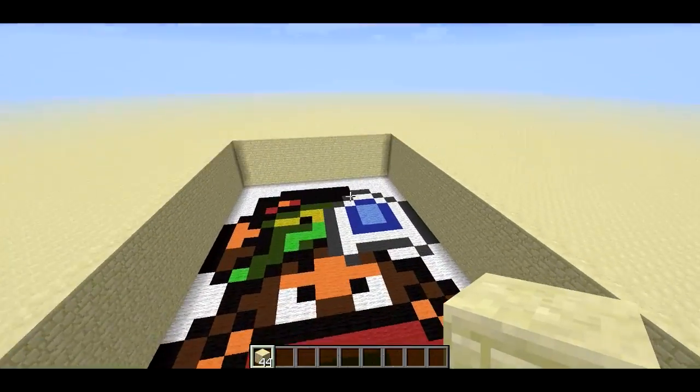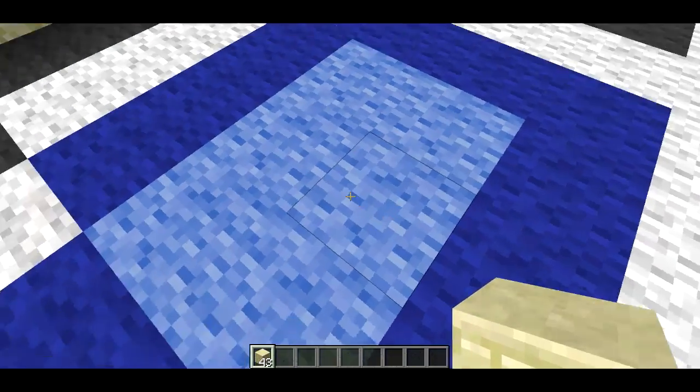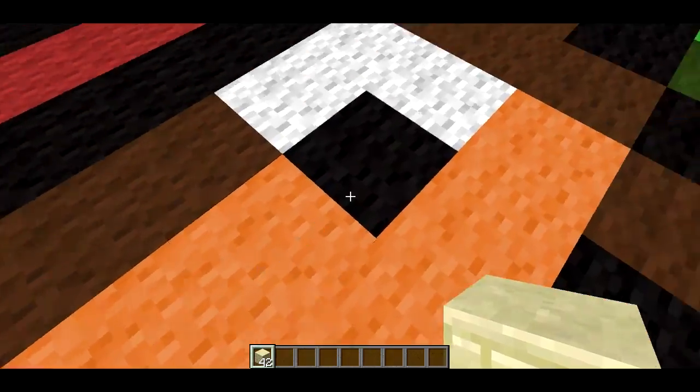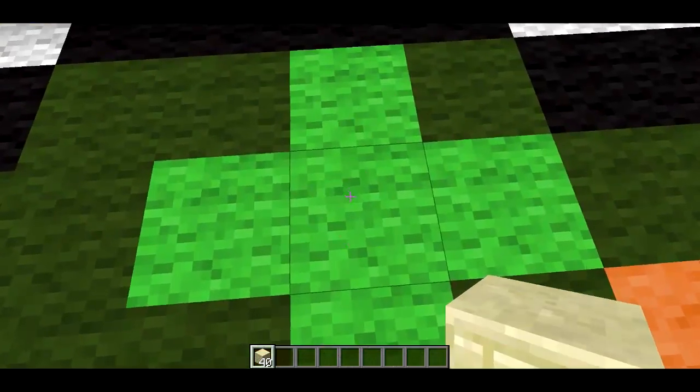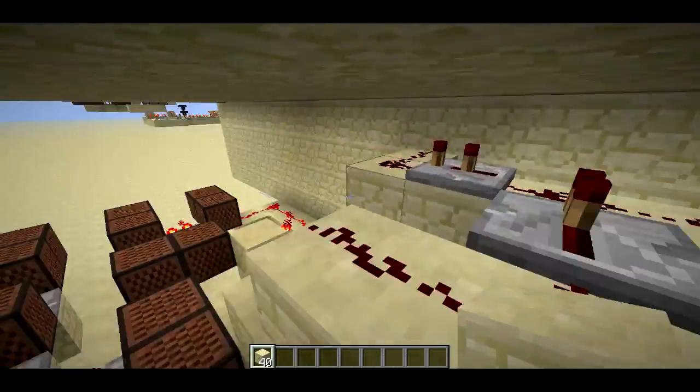Let me do that one more time and I'll point out some things. So I toss it onto this spot on the shield and you'll notice the item disappears. Similarly, disappears, disappears. It's actually going into a hopper. And these are carpet, even though they look like wool — they're actually layers of carpet.